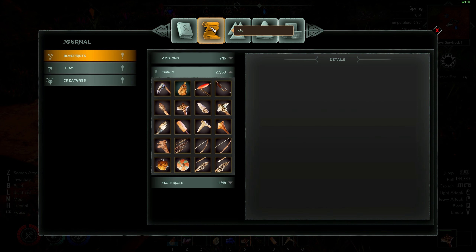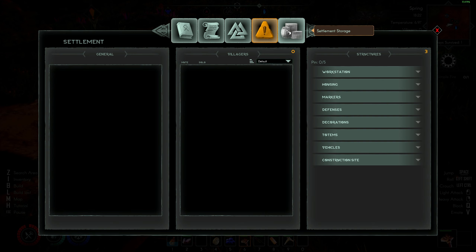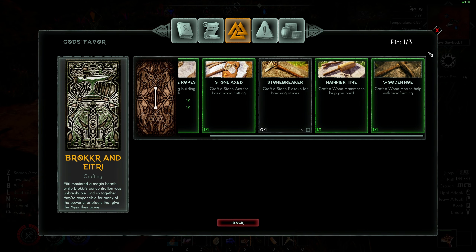Stone breaker. That's a journal. Settlements, resources. Pin — one of three.